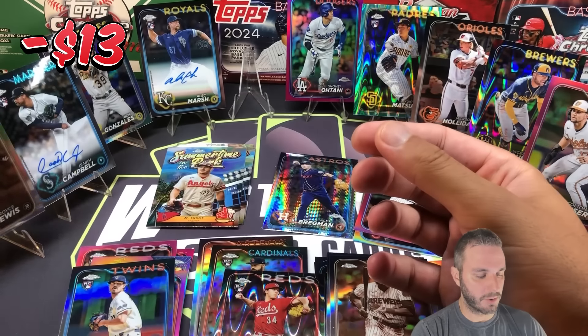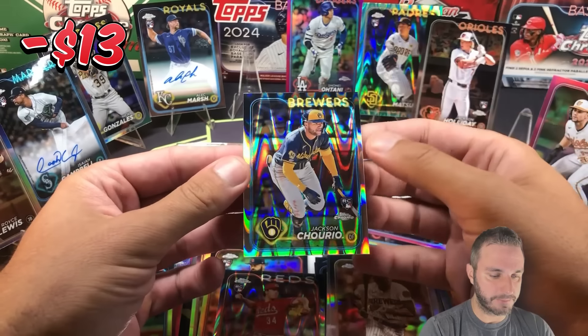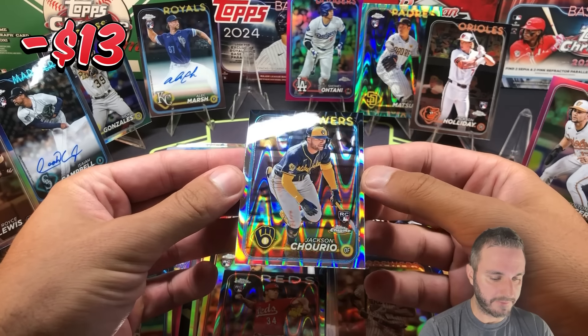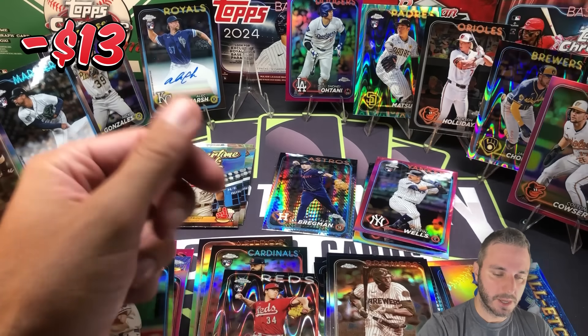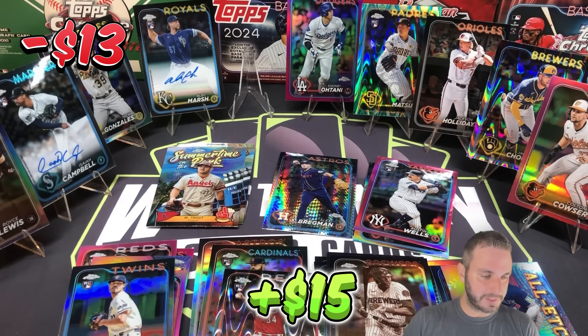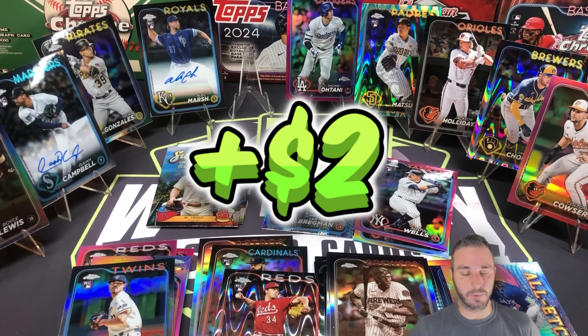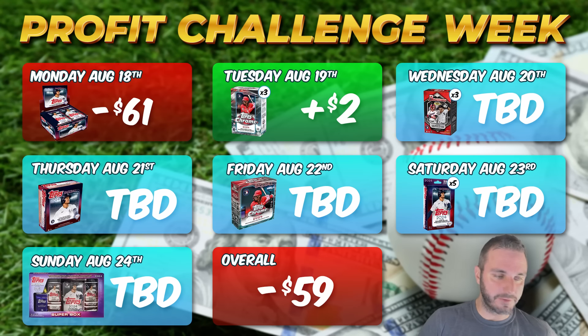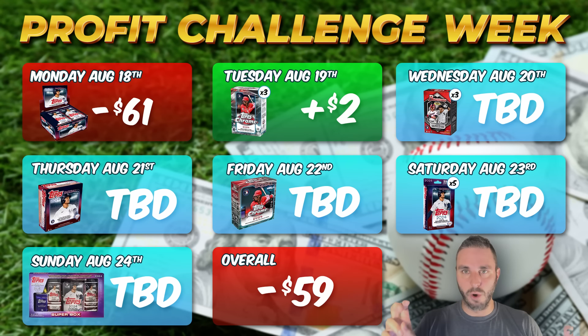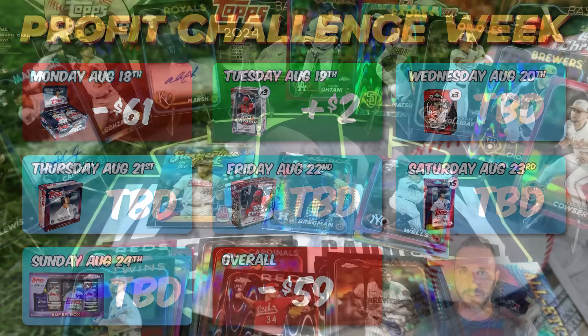So not bad — Royce Lewis. What a fun rip. We got two autos, we got a buyback parallel, we got all the base rookies we were looking for. And my favorite card of the rip — by far not the most valuable, obviously the Shohei — but my favorite card was the Jackson Churio Ray Wave. For miscellaneous, let's do $15 at the end. I'm not sure if we're going to end up green — I would guess no, but we got close. I could be wrong, we might have gone over. Please subscribe to the channel. Thanks for watching.